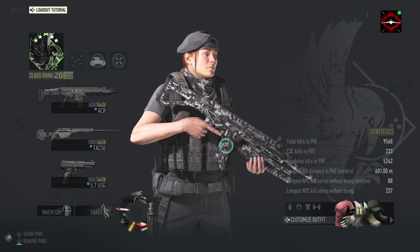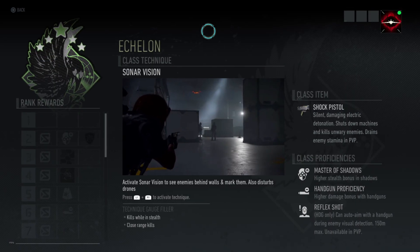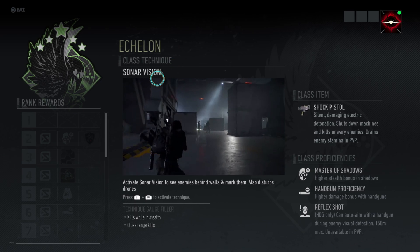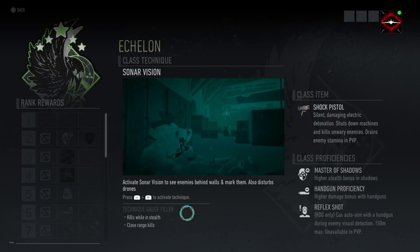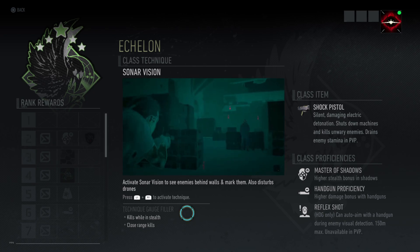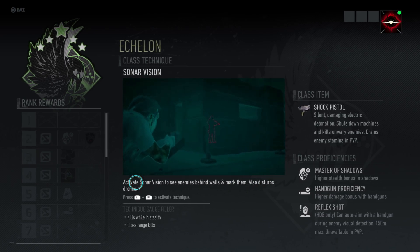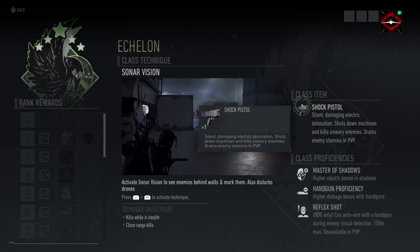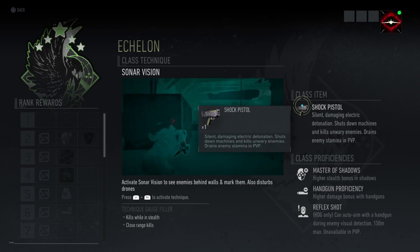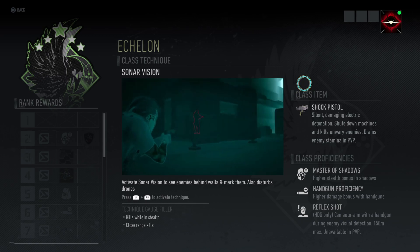Welcome back everyone. This is my preferred Echelon class. We'll start with the details. First, class technique is Sonar Vision, which allows you to see enemies behind cover and hit up in the shadows. It's also supposed to disturb drones, but I've never tried using that - I'm not sure how well it works. Class item is the Shock Pistol, which is like a small EMP.